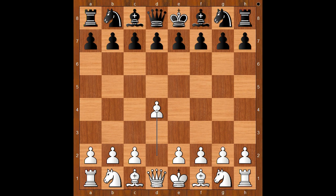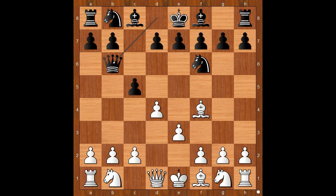St. Obert had white pieces and she started with d4. Lorien Shaw played knight to f6. Bishop to f4, going for the London system, maybe. c5, e3, queen to b6, attacking the pawn on b2. How to defend the pawn? St. Obert played knight to c3. c takes on d4, e takes on d4, knight to c6.